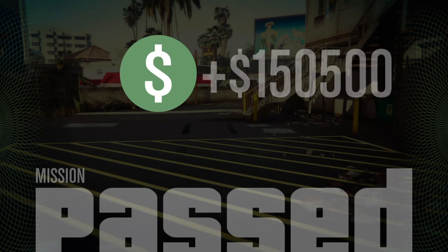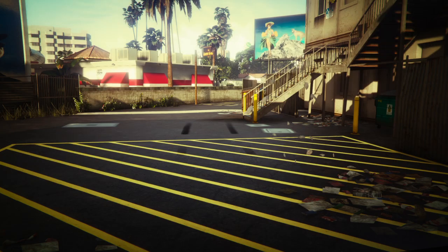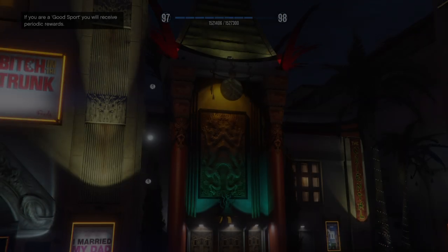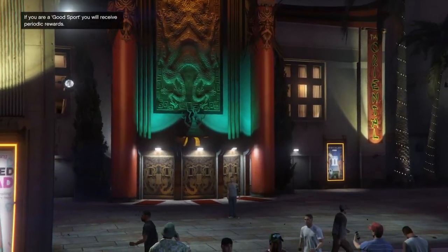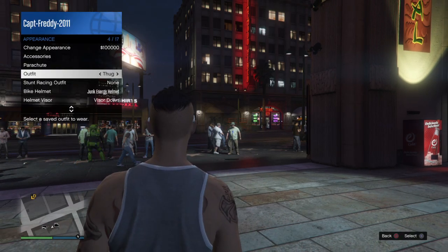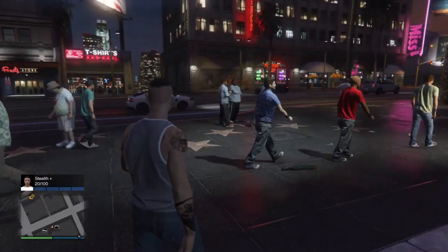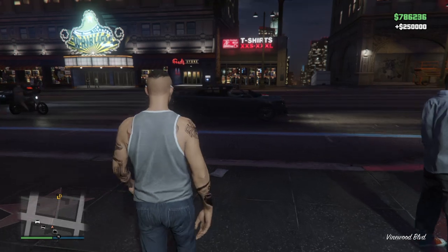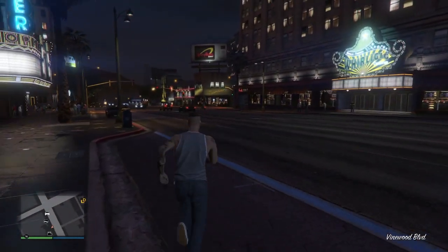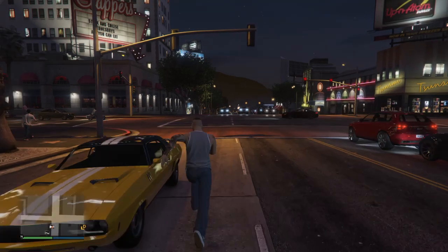Not gonna lie, that is a pretty cool looking cop car. 500,000 bucks? That's like half a million dollars. At least the Cluckin' Bells raid is over. And an extra 250,000 — yeah! I guess it's back to doing some regular jobs for Franklin Clinton now that the Cluckin' Bells raid is over.